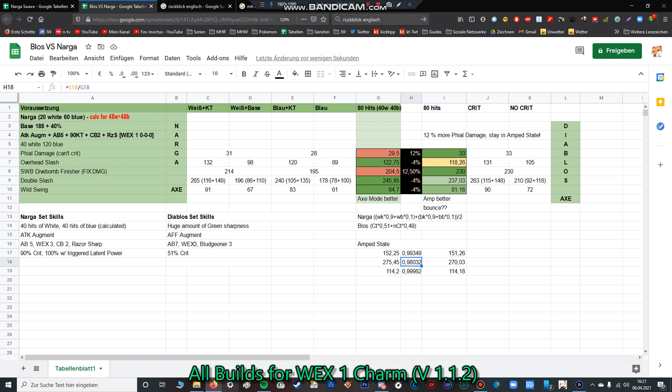On one of the moves the damage is exactly the same. On the other two moves, in the end state, the Diablos set does only 99.3% of the Nargacuga set's damage with the overhead slash, and with the double slash only 89%. So overall we can say it's about minus one or two percent.